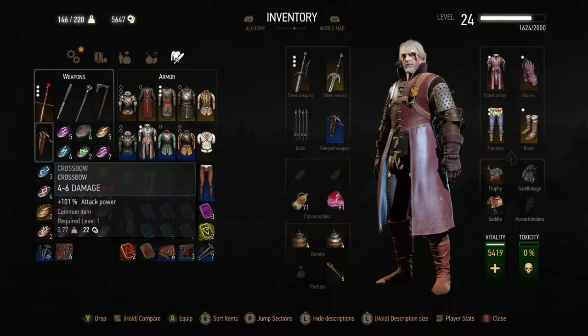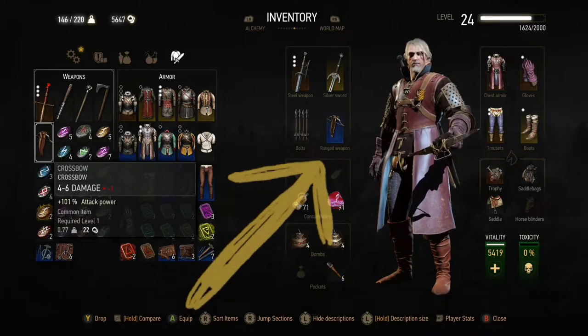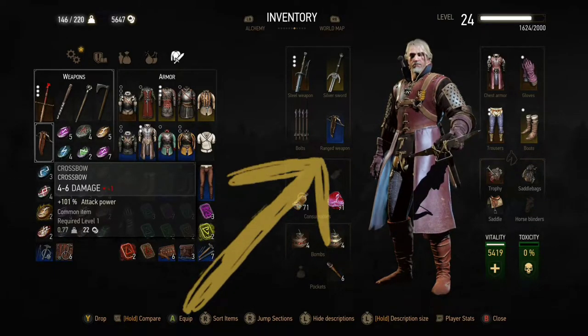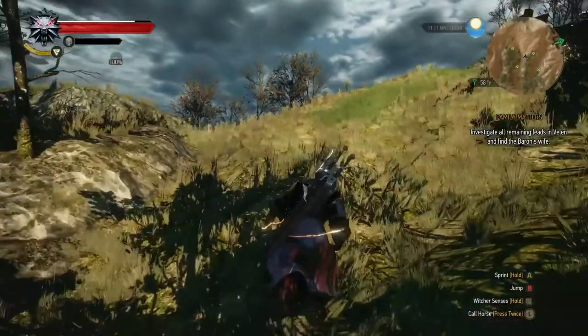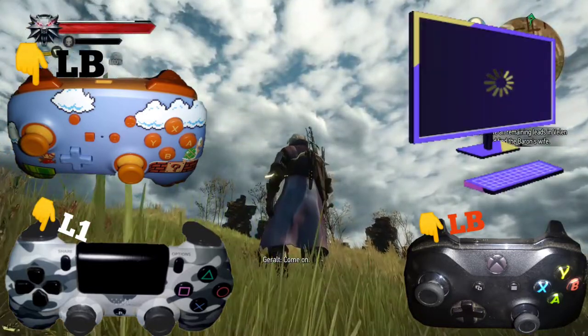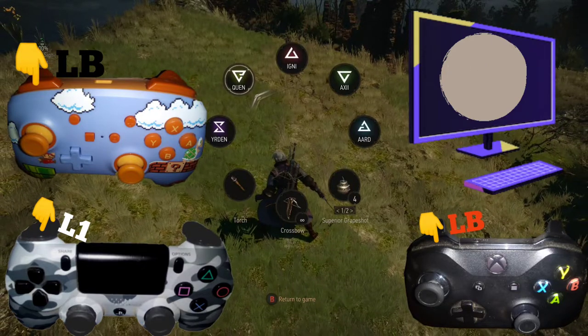To start off, we want to make sure that our crossbow is equipped in inventory. Once we've got that in place, we are going to want to call up our weapons wheel. For most systems it's going to be either LB or L1 — they're pretty much in the same spot — and for PC I believe it's Tab.